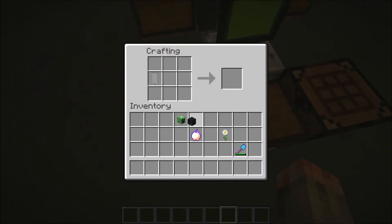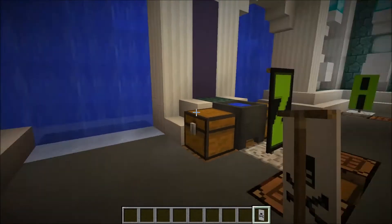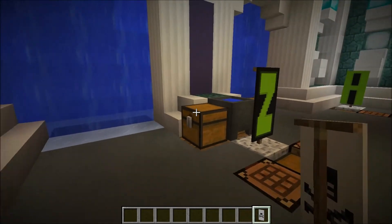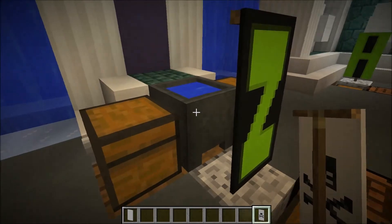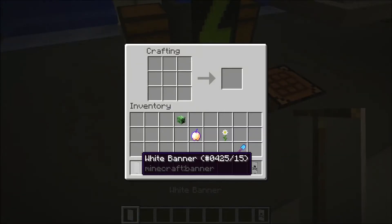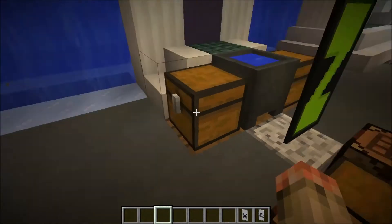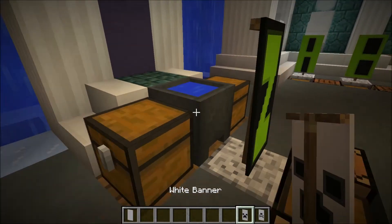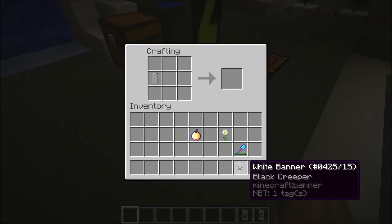With a white banner, say you have a wither skull — you put it on and you get the black skull and crossbones. Then if you want to wash that off, you go to a cauldron and click it, and that will wash it off. But since I'm in creative mode, it just gives me a blank one. You can also put a creeper head on it to get a creeper pattern, then wash it off.